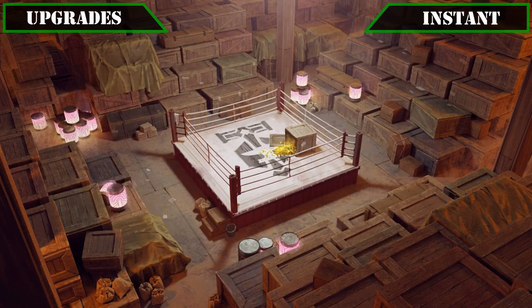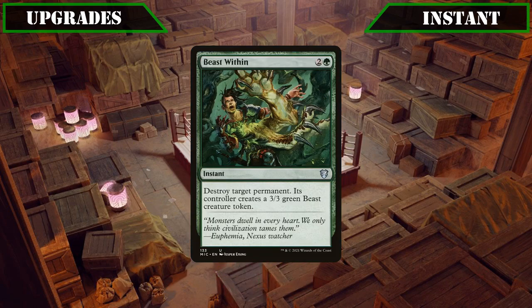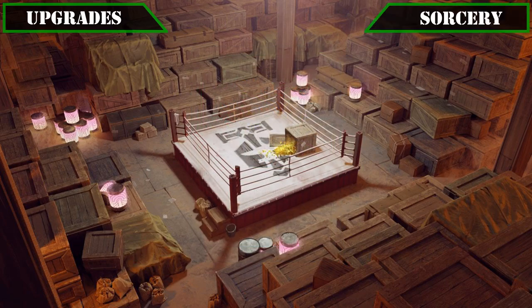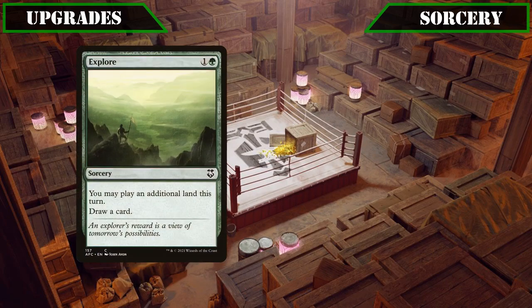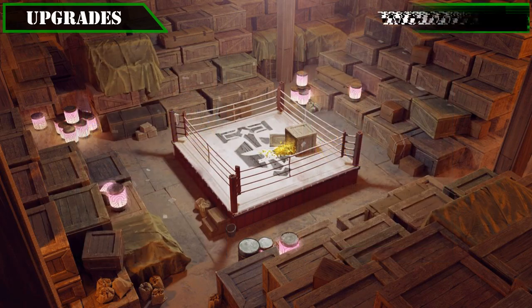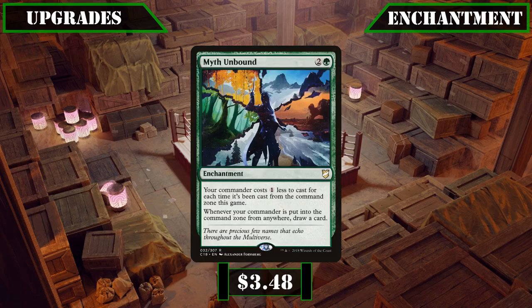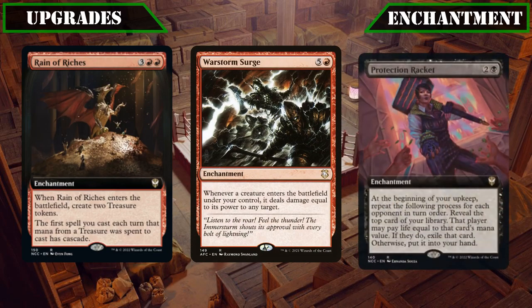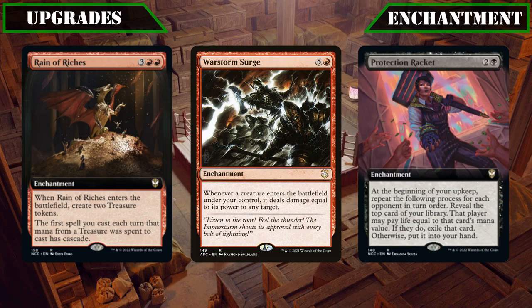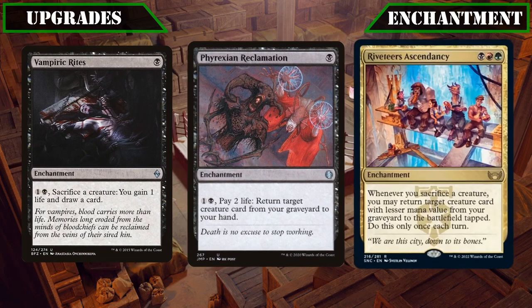Moving on to our instant upgrades, our only change will be swapping out Riveter's Charm, whose effects are a bit too niche, for Beast Within, giving us another reliable and flexible removal option. For sorcery upgrades, we'll be buffing up our ramp package by swapping out the subpar Explore and the forgettable Ash Barons for Cultivate and Primal Growth, both providing additional cheap land-based ramp. For enchantment upgrades, we'll first be swapping out Turf War for Myth Unbound, which effectively halves Henzi's commander tax while it's out and gets us additional card advantage as he's returned to the command zone. Then we'll be swapping out Reign of Riches, War Storm Surge and Protection Racket for Vampiric Rites, Phyrexian Reclamation and Riveter's Ascendancy, all of which fit better with our game plan to provide additional sac-based draw, creature recursion, and creature reanimation respectively.